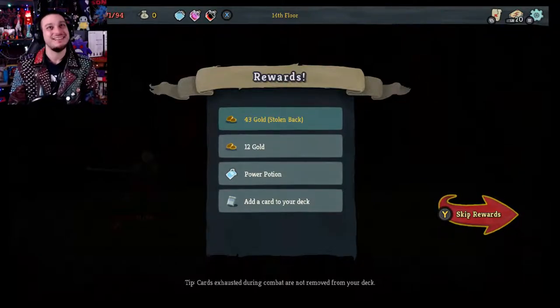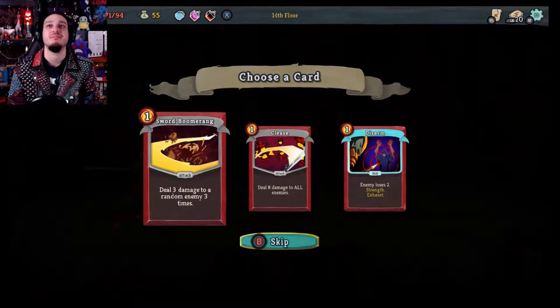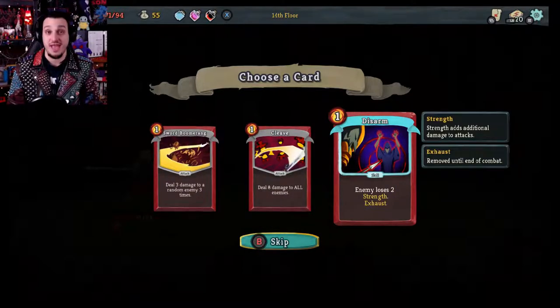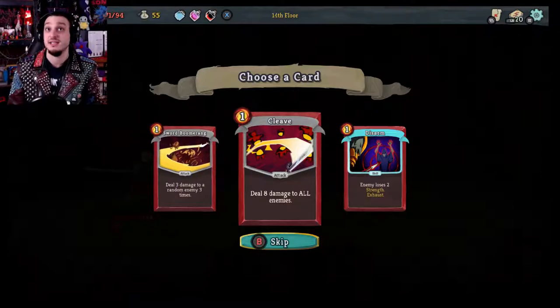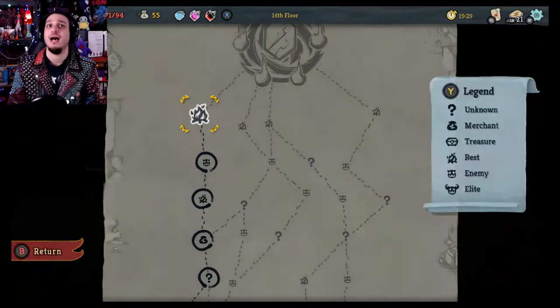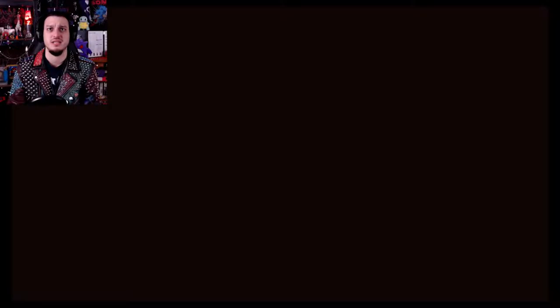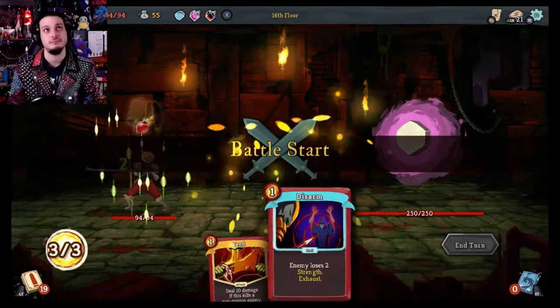43 gold stolen back. Power potion — nah, I don't need it. Cleave or Sword Boomerang — Disarm makes enemy lose two strength. Sword Boomerang deals three damage to a random enemy three times — useful but kind of weak. Cleave deals eight damage to all enemies — very useful. Disarm — enemy loses two strength. That will definitely come in handy and it's a rarer card. I am going to heal up at this camp. Rest. We are at full health and we're about to come up against the boss. This is not going to be fun.